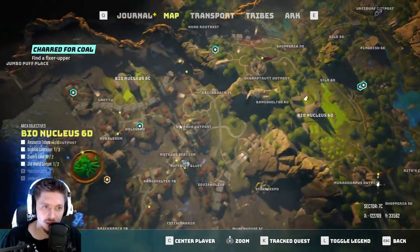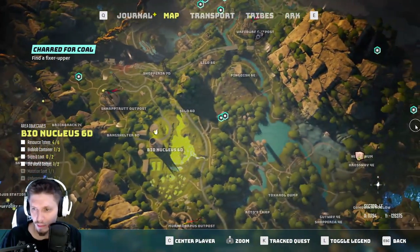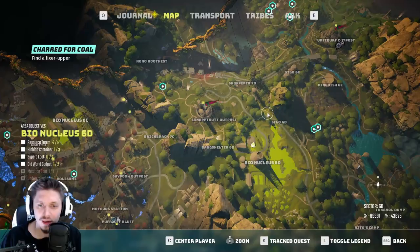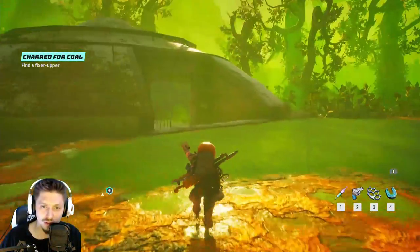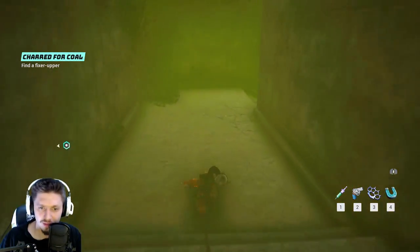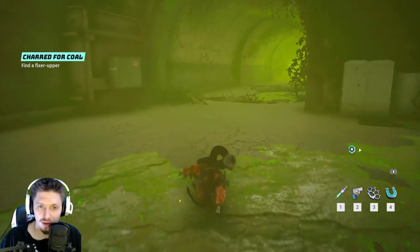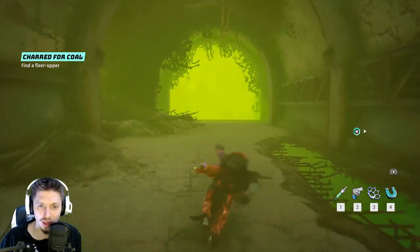Once you have the biohazard suit, you want to come to one of the bio nucleus sites — there's two here and a couple others on the map. Once you come to this site, you'll see the fast travel location and a bunker. Go inside the bunker; there will be a few mobs down here — just a couple squishy ones at first and then a mini boss in the main chamber.